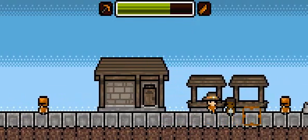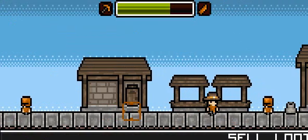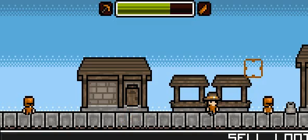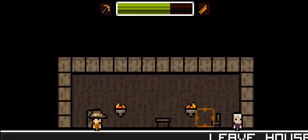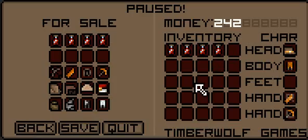Before we go to the shop, we've got one coal, seven emeralds, three sapphires and one ruby. See how much money we'll get for selling all that. You can sell them independently, just like that, but I think I'll sell them all together. 197 gold — not bad. 245. 42. So now we have a bit more money.